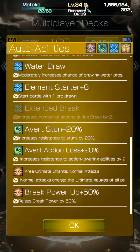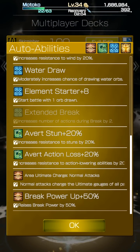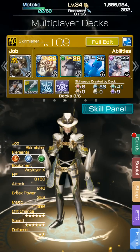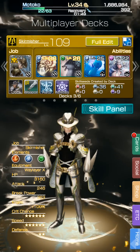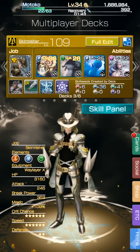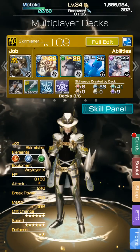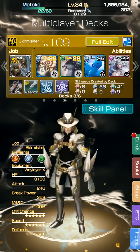The Water Poo Poo should be pretty useful for the break class. Because of their auto ability area ultimate charge normal attacks, you're encouraged to use normal attacks to charge the ultimate gauges for your party as a breaker. Just keep in mind that you have to watch how many actions you're using as a breaker and manage your actions as best as possible. Since the Water Poo Poo has a quick cast on it, it doesn't count as using an action, so that's going to be a really good useful tool to bring.